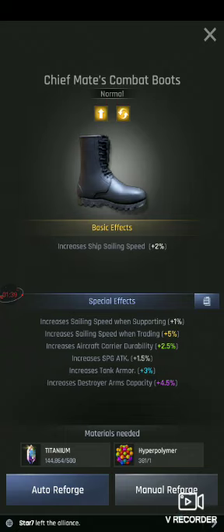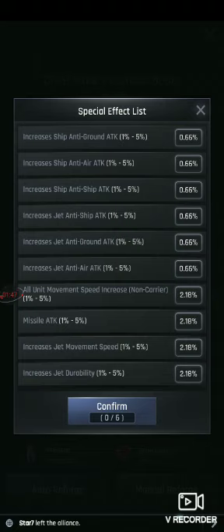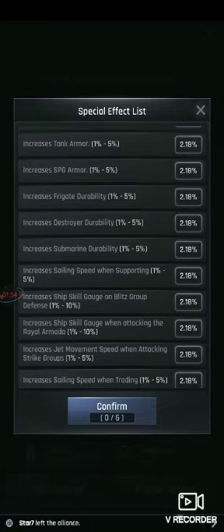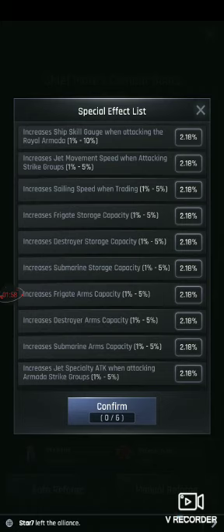I want to look for a specific type of skill. I press Select and then here it says Special Effect Mode. For ASG, we're going to go all the way to the bottom. It says Increase Special Attack of Attacking Armada Strike Groups — so you press that.